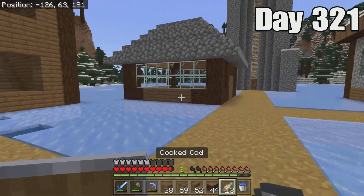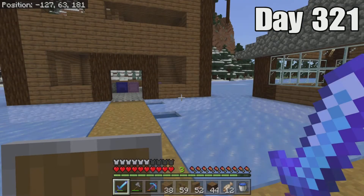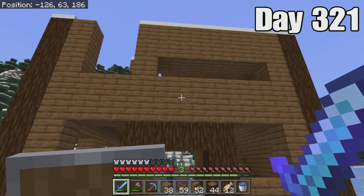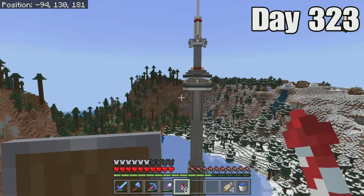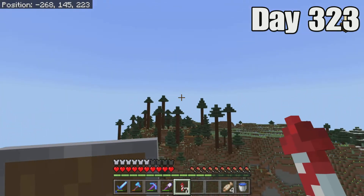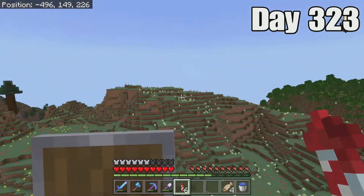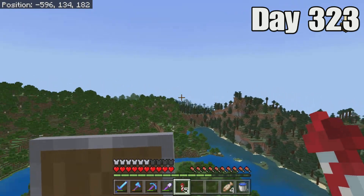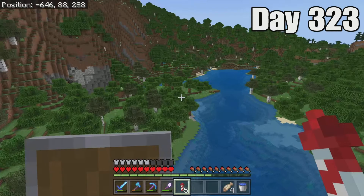I just thought I would record this moment — it's day number 321. Three, two, one! Over the past five or six days in our world, I've been building this house for whichever villager wants to live in it. Beautiful shot of the CN Tower right now. Me and Colby are going to go look for a cave to go mining in, because we haven't been mining since episode number 2 when we did 200 days. I just realized there's a very cool hole over here — actually, I found a cave!